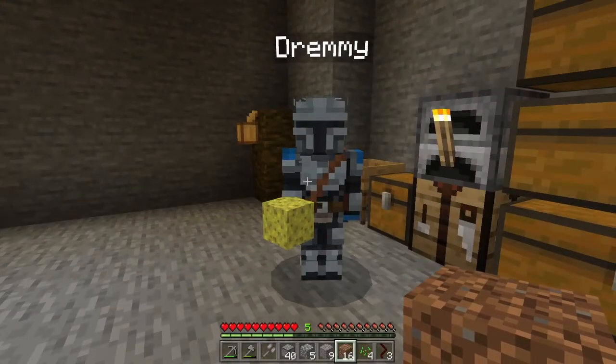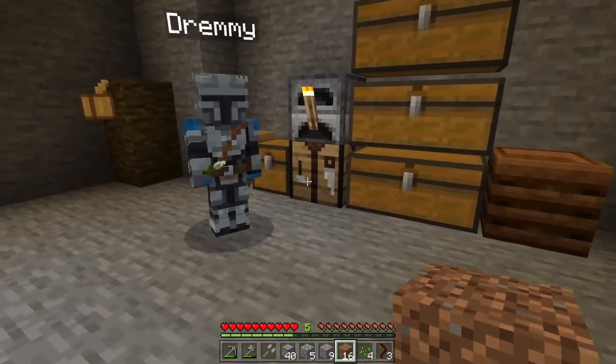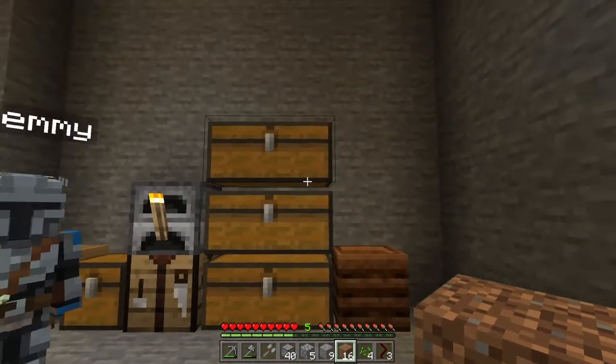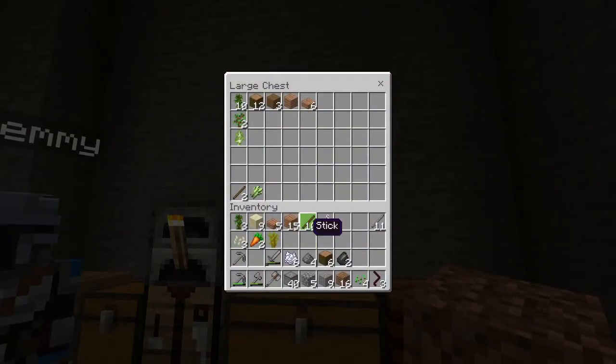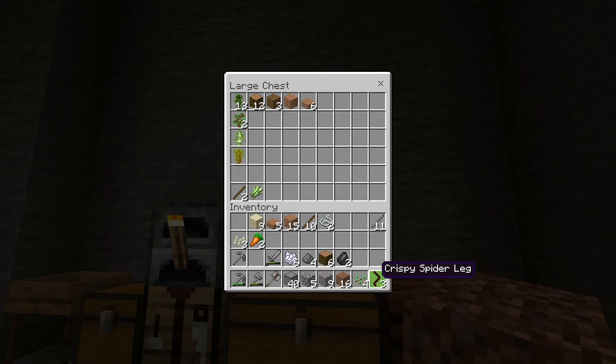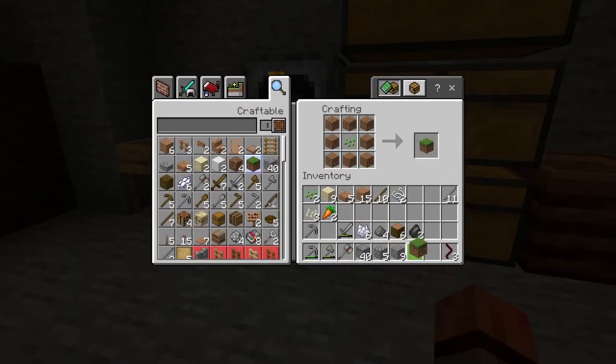A sponge! And sea pickles. Is there any water in that sponge? Unfortunately, no. The seeds will get us a grass block with dirt. Got the grass block.